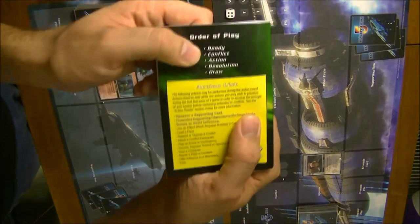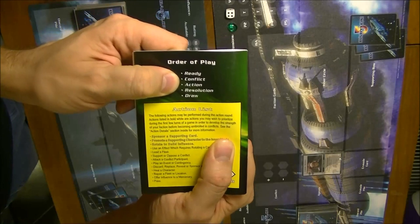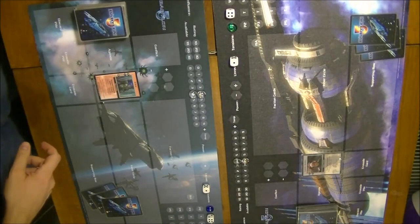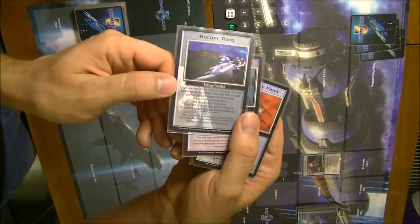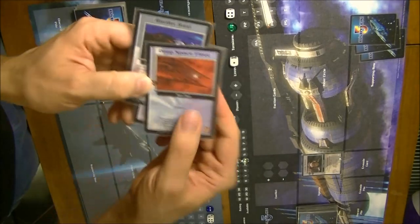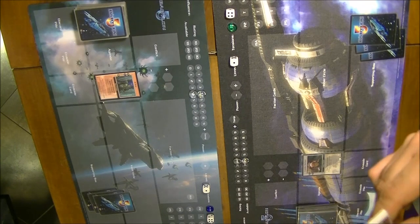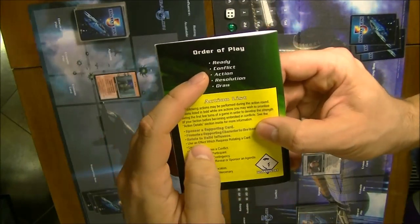That's more or less the Ready round — that's it. Then you go into Conflict. The Conflict phase is divided into two sub-phases: first, declaring conflicts, and second, initiating them and declaring targets. Both players look at their hands. We have Border Raid as a conflict but we have no fleets in play and would need five influence, which we don't have. The Centauri player has no conflict card either. Since no conflicts are played, the conflict round is skipped and we go into Actions.